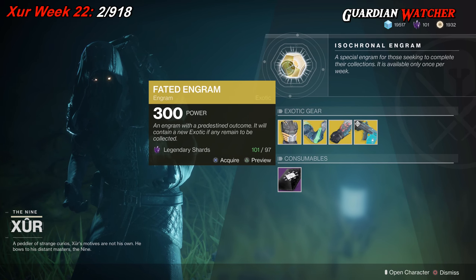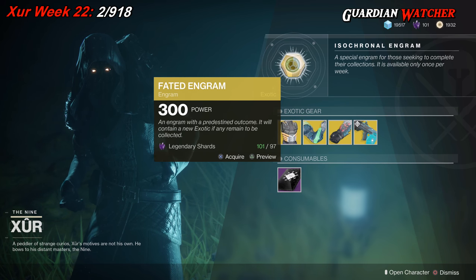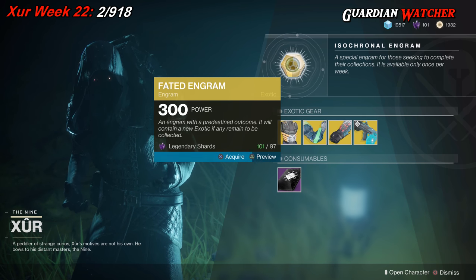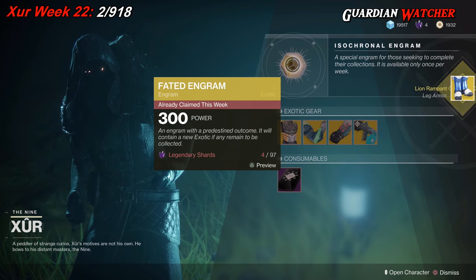Last but not least, we have your Faded Engram, which will give you an Exotic that you do not already have. Let's see what we get this week on our Titan. I already have the Synthoceps and the Jade Rabbit, so it's not going to give me those. We get the Lion Rampant.